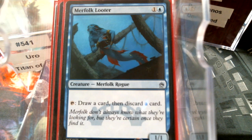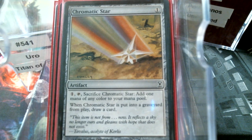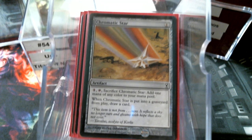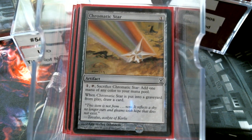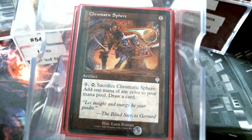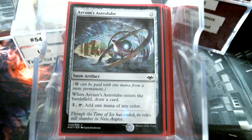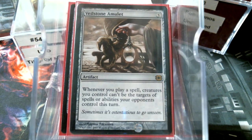Here's where the mana rock thing gets kind of fuzzy, because I am running these artifacts that kind of put themselves in the graveyard, that make mana and draw cards — the Chromatic Star, the Chromatic Sphere, Tormod's Crypt, and Arcum's Astrolabe. That's why they replace themselves and draw cards. Now, Veilstone Amulet is a very powerful artifact that I don't use a lot.